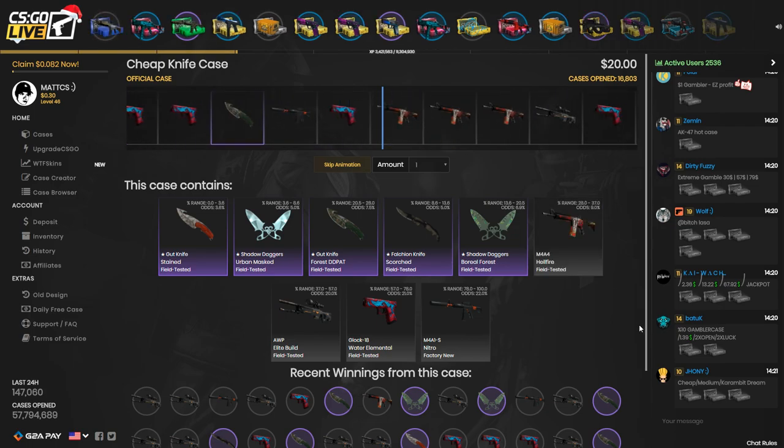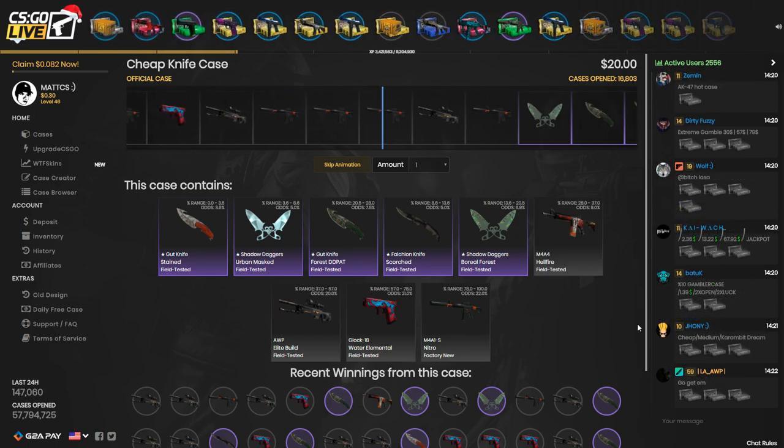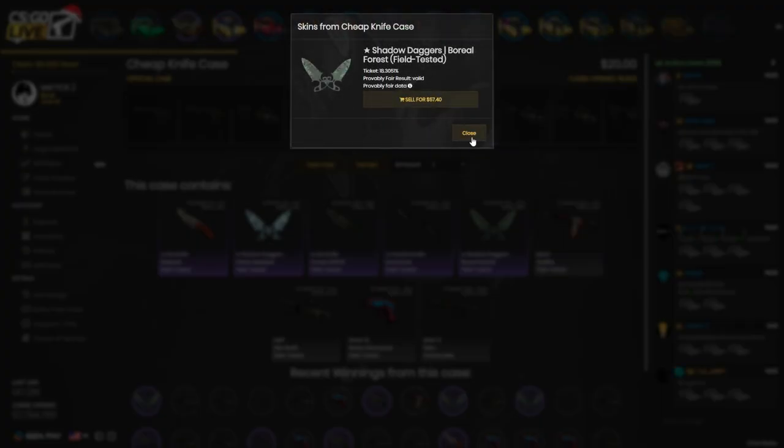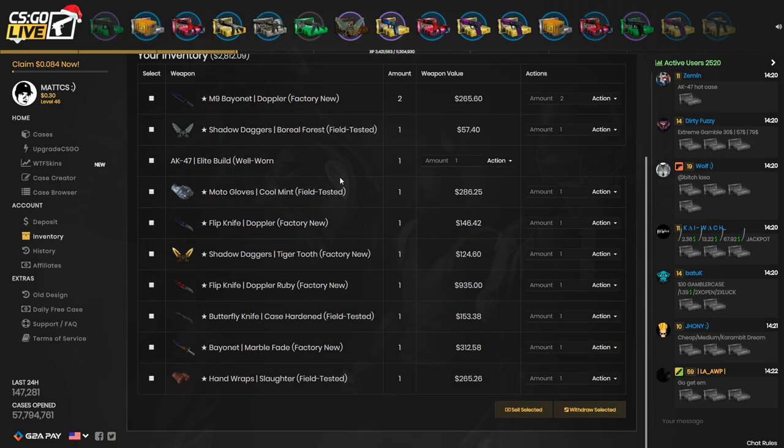Hopefully I'll end up winning a knife. Please land on a knife — I just want to do a knife giveaway again. Is that — let's go dude! That's nice, that's super dope. So I'm just going to withdraw all the items now from my inventory to show you guys that I actually get the skins from the website — so all of you know it's legit.